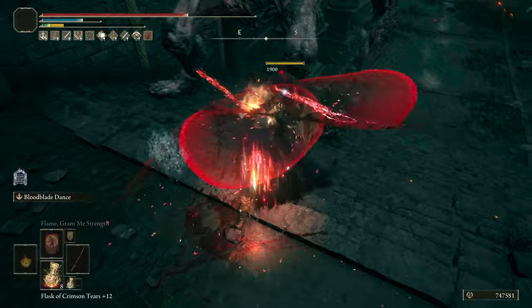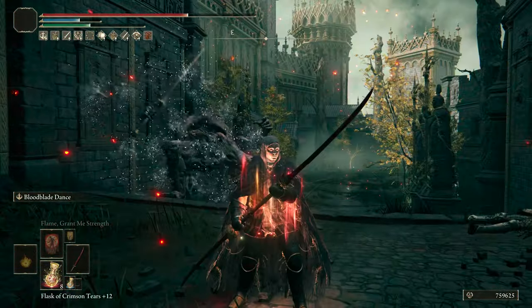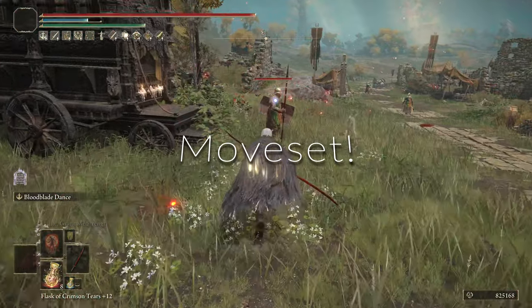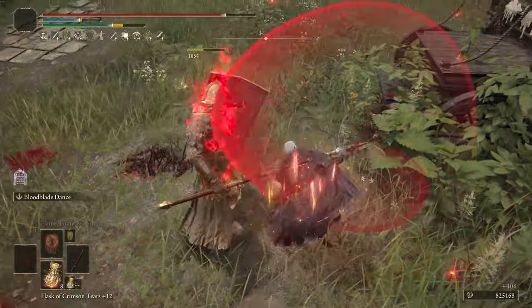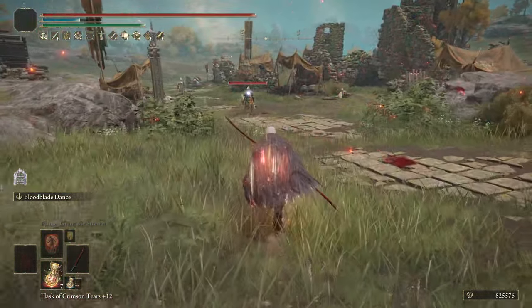Now it's going to get beat out in terms of bleed build up by a lot of twin blades in blood, but that being said the weapon art is ridiculously enjoyable. This next clip we're going to show off the weapon art Bloodblade Dance a little bit more — it has a lot to it. It's not boosted by the Raptor's Black Feathers, by the way; I'm just using them because I'm going to show you another option later on.